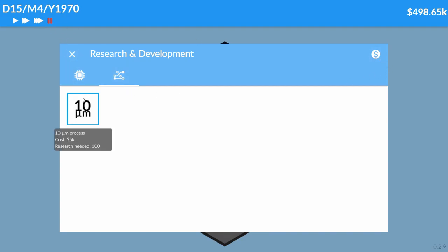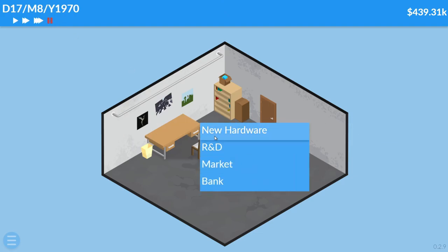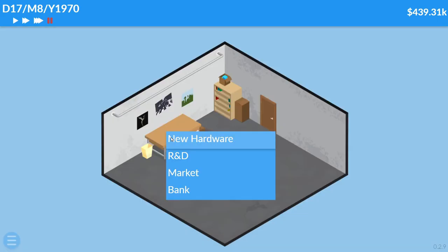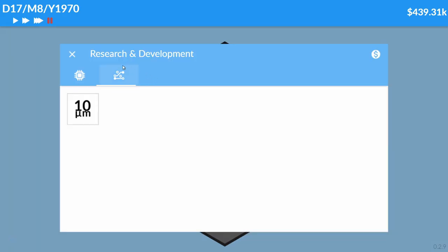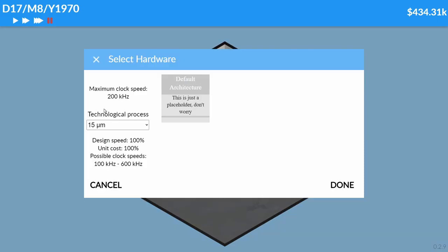Let's research 10 nanometer processors — but wait, it's 1970, 10 nanometer? That doesn't really add up. And that sound means we've now researched it. We have a 14-pin DIP with a 200 kHz max clock speed. Let's do new hardware CPU — didn't we just research 10 millimeter nodes? Oh well, let's make a 15 millimeter nanometer because we don't have the choice.